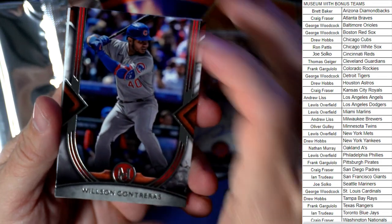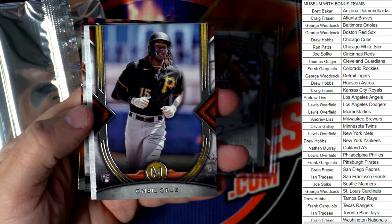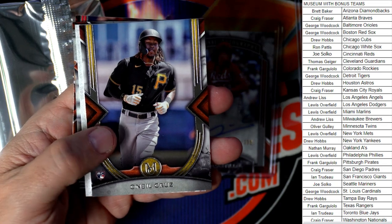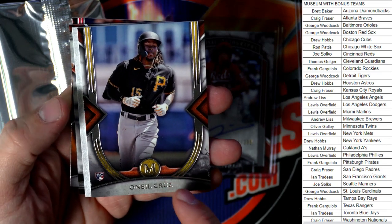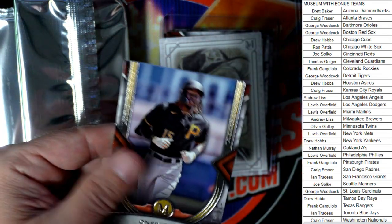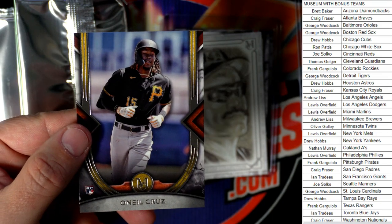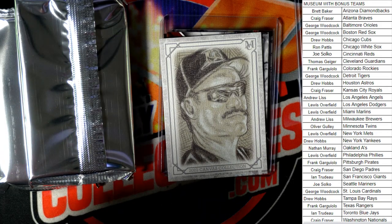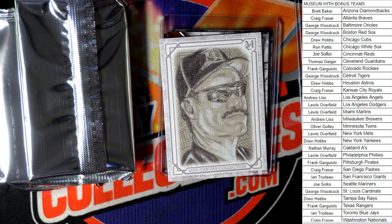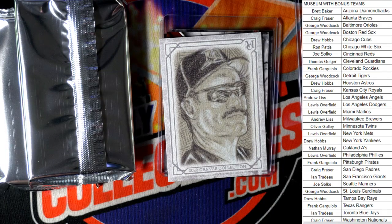Next up we've got Wilson Contreras, and then we got the Oneil Cruz rookie card — that's a great one. I think Arturo told me he broke his ankle or leg recently — that's a nice Oneil Cruz rookie card, Pirates. That one's going out to Frank G. Nice one, Frank — Oneil Cruz rookie coming your way, even though he's injured.